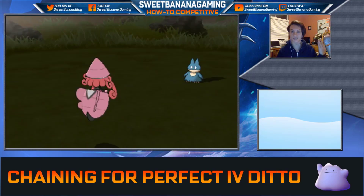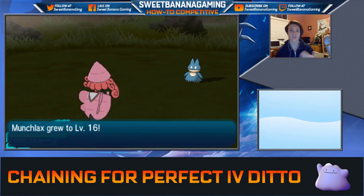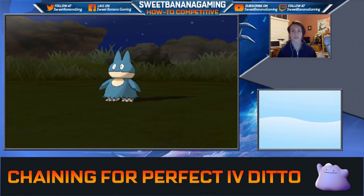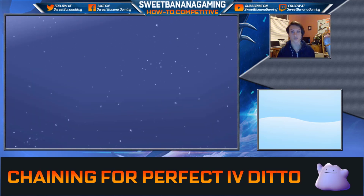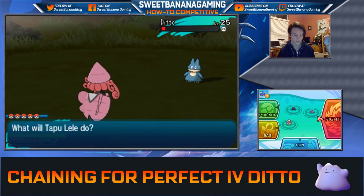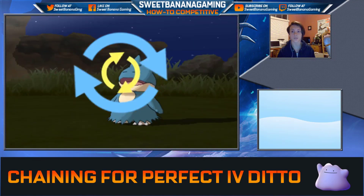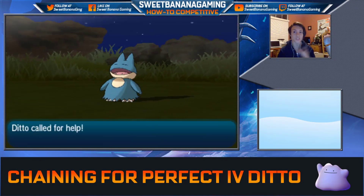That's number four. You keep going until you get to 40 or 50. You'll start to notice around chain 30 or 40 that you'll find Ditto with Impostor, their hidden ability — you'll know because they transform as soon as they hit the field without having to wait a turn. That's when you know you're in the good range. But I'm going to try to get to 50 no matter what. It can be time consuming, but using this strategy it's ridiculously easy.